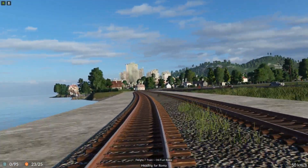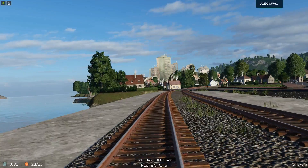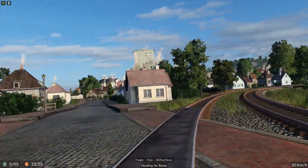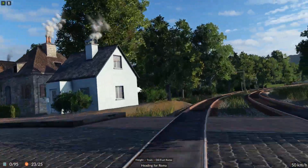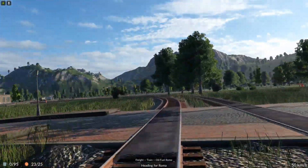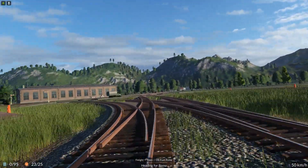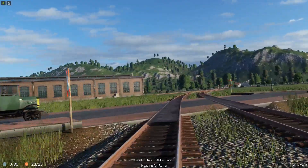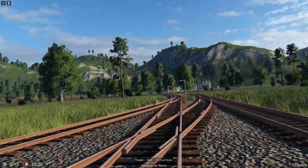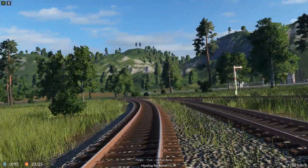Now we get to the normal route again. We'll pass through Napoli. We are passing through Napoli now, so we can also start working on a bit of walls and stuff alongside the tracks. Now we end up at the normal track again and eventually we are going to reach Rome.